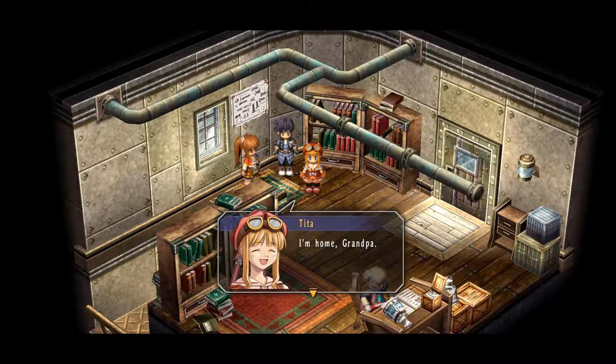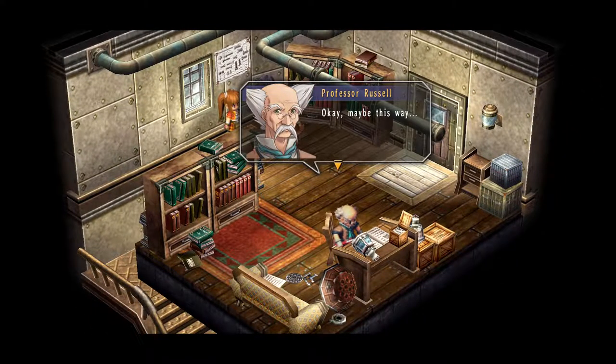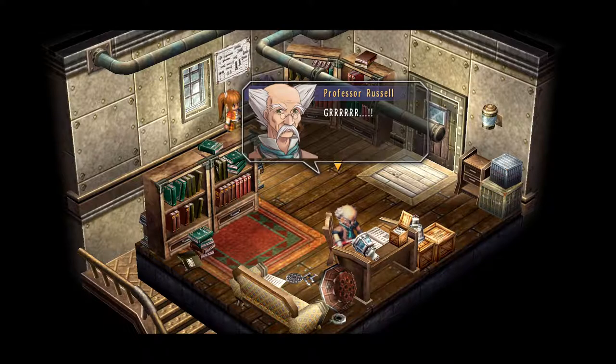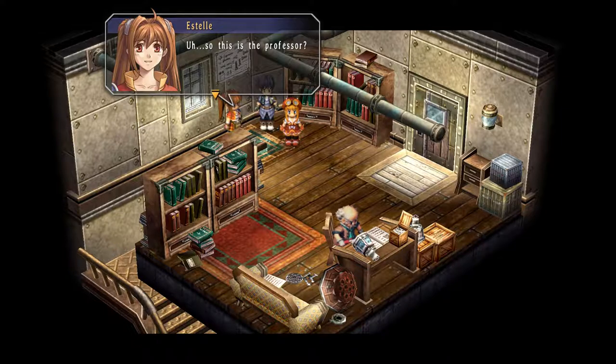'Professor Russell's here?' 'No, I think he's in the workshop — through this door.' This dude's got to be ancient. We enter the workshop and find the professor in a very unusual position, jerking something around intensely. He goes into a trance when he's working and doesn't really notice what's going on around him.